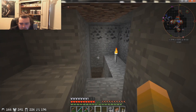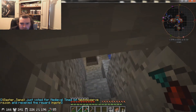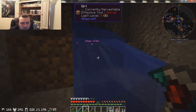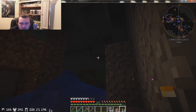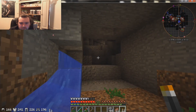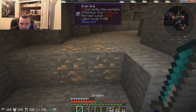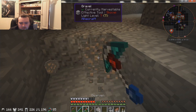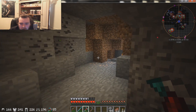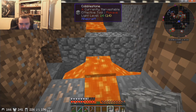Check my tools. There's a lot of coal if we ever need it. Good thing I came this way — there's iron. Sweet. Oh, there's also lava. It's actually good, we could use it to be honest.